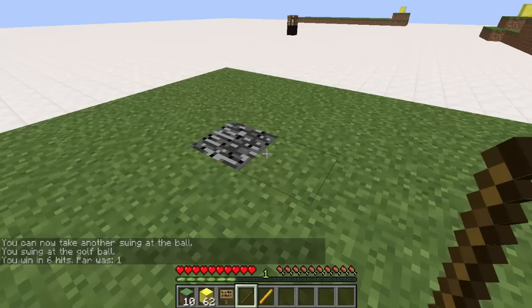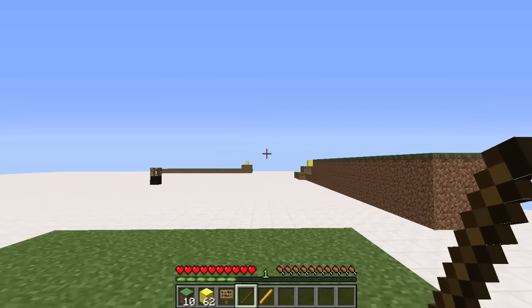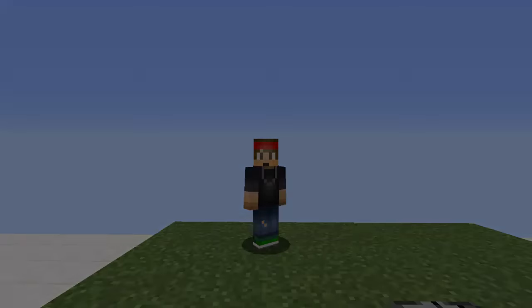We won it in six hits and the par was one. Now I understand what par actually is — I guess it's how many hits it should take to complete the course. I'm not an expert in golf, but I thought this was a really cool minigame to set up on your server. You can create a new world for it or set it up in the hub. It works really easily and it's very simple, so hopefully you guys check out this plugin. Drop a like and subscribe for more — see you guys next time!